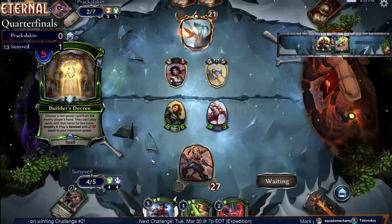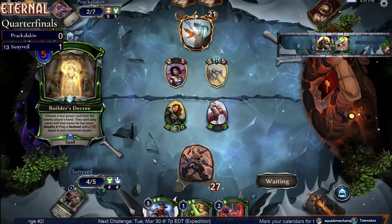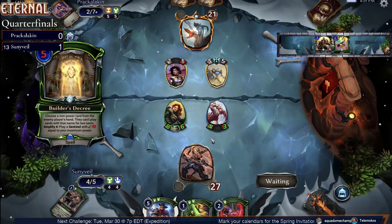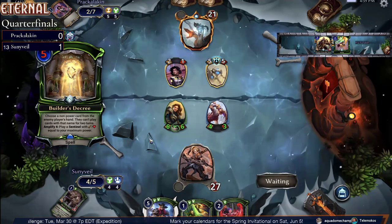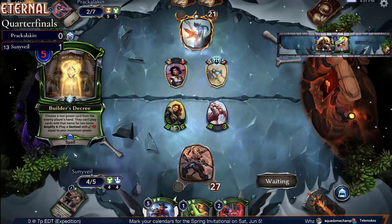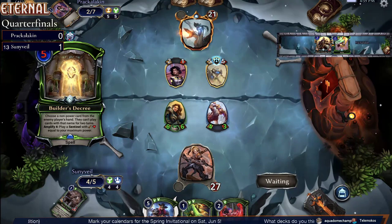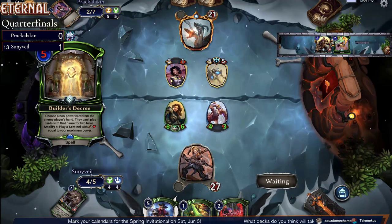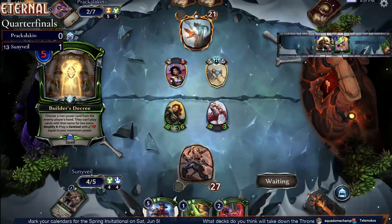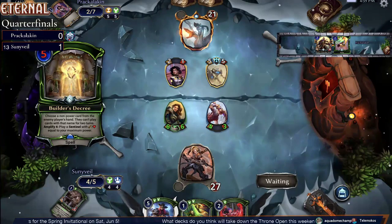Now Sunnyvale can Bubble Shield if he wants — that would stop the Builder's Decree from the Thoughtseize effect, but it'd still get the 7-7, which is going to be hard enough for Sunnyvale to get through. There's that Martial Efficiency in hand there — that's going to be an epic play.